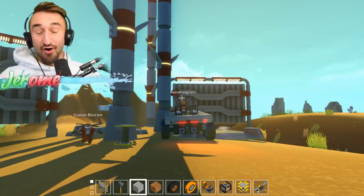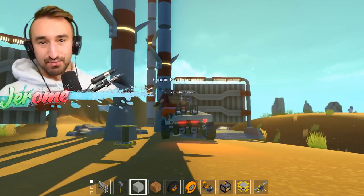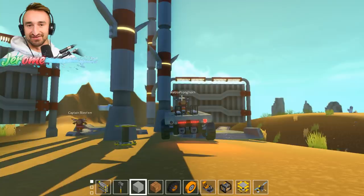Today in Scrap Mechanic, we decided to put our racing abilities to the test because we're going to try to make it around this dirt bike map, except using cars with extra suspension and boosters. That's right. The big rule is no engines allowed — you need to use boosters. So it's going to be a little bit wild and crazy.